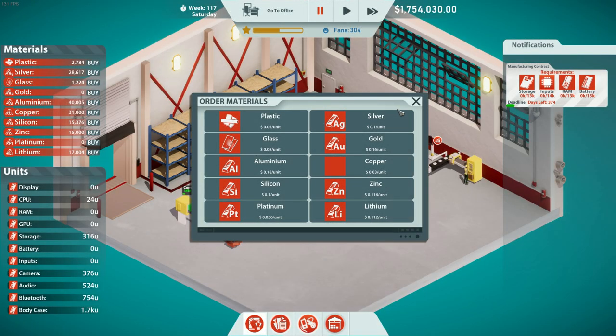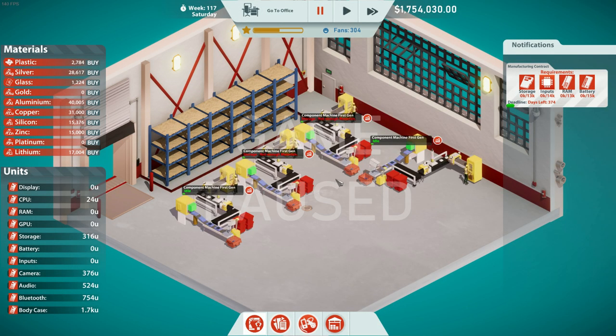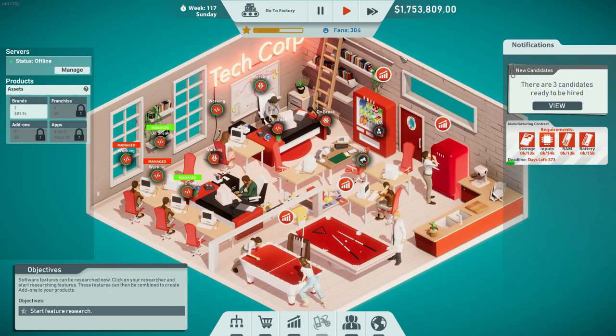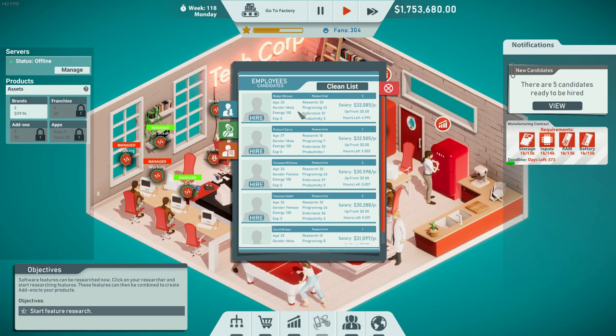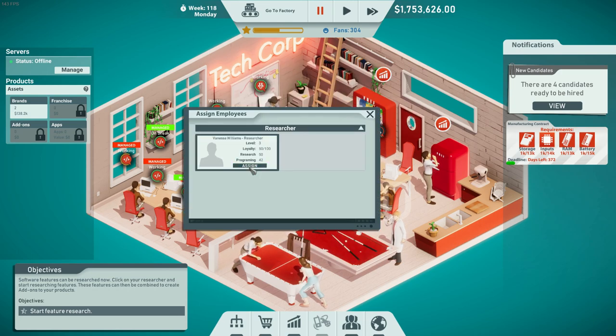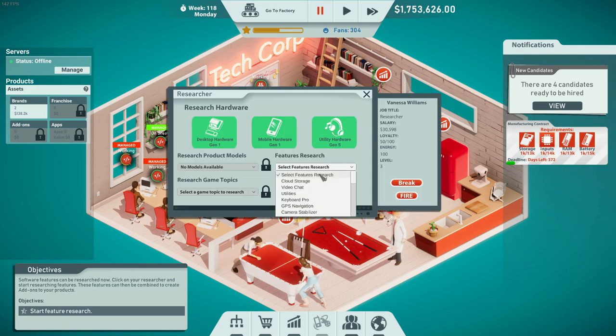I got all the necessary materials and set each machine to work on one piece of the manufacturing contract requirement. Going back to the office to see about that new researcher — I already have a good candidate: 50, 42, 5 productivity but actually costs less than the current one. I'll hire this one and put them at the new desk to do features research.